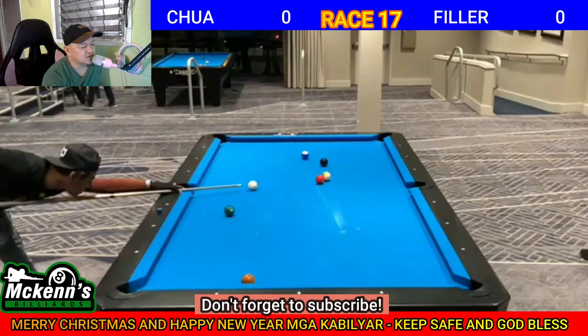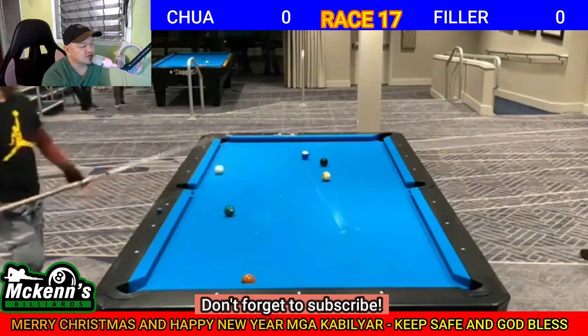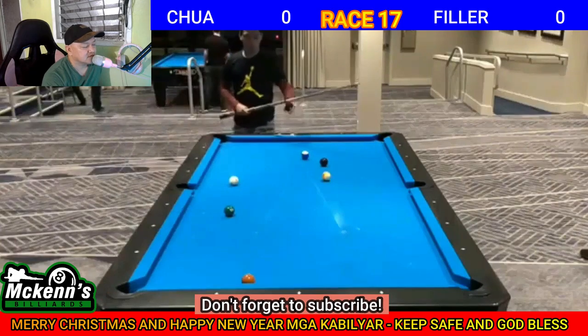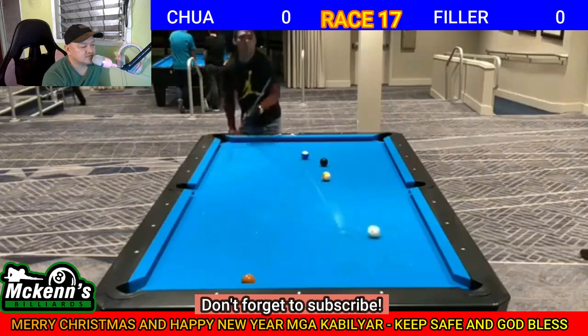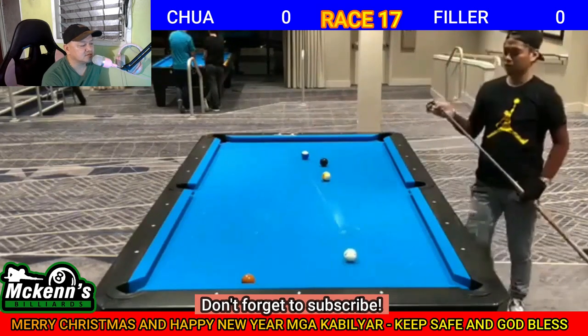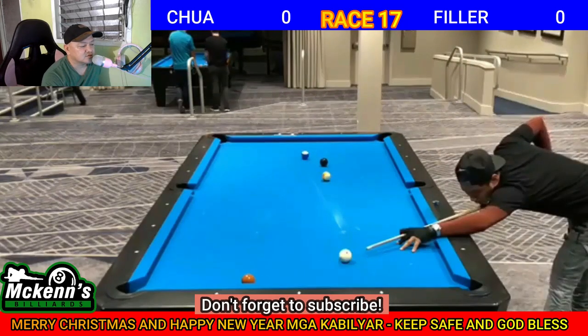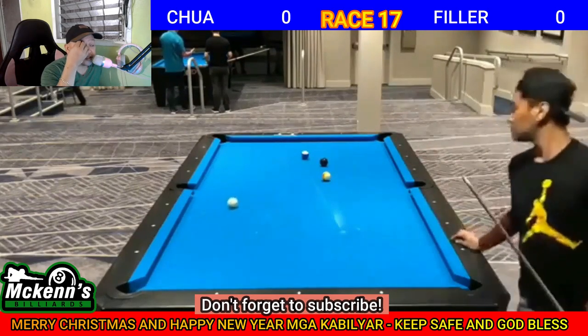Si Bobwit Chua, tira ka agad. 1, 2, 3 rails for the green 6. Stand shot lang yan. Preparation dito sa brown 7 — magandang angle niya. 2 rails, follow shot. May tira ka agad sa black 8.